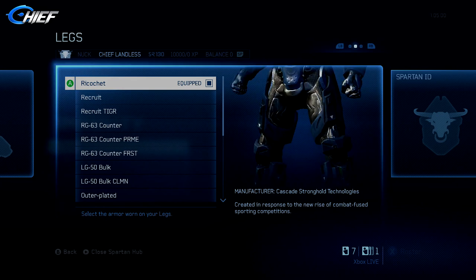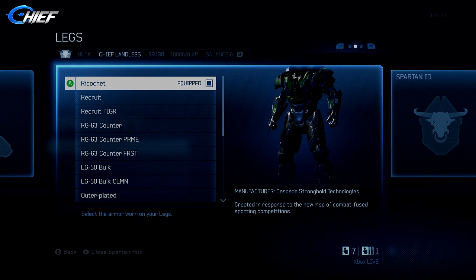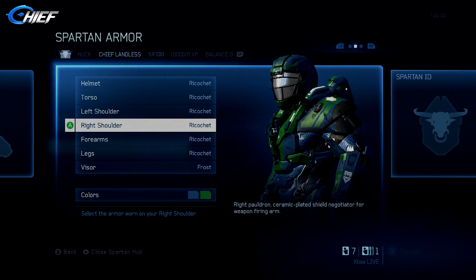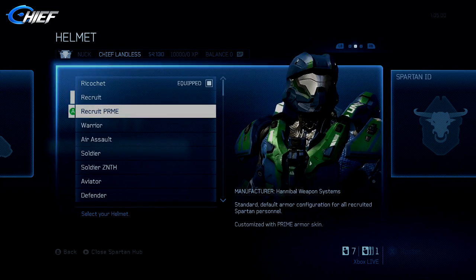Now this map pack doesn't just come with maps — it also comes with an armor set. The map pack is available today. It costs $6 or 480 Microsoft Points and is part of the Halo 4 Champions Bundle, so you get all this and more if you get the bundle.